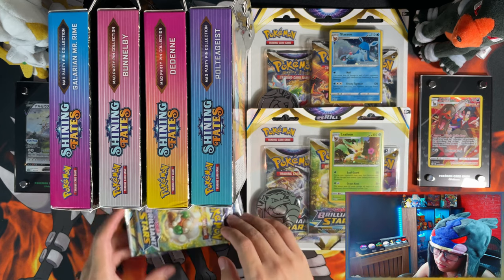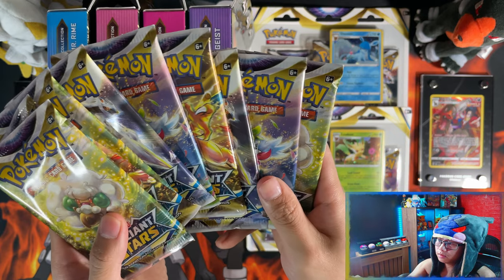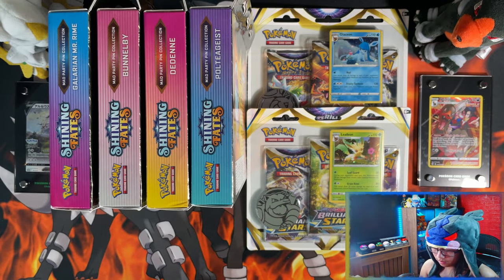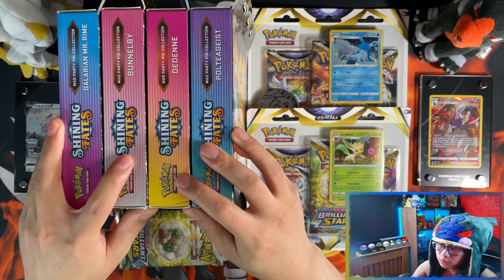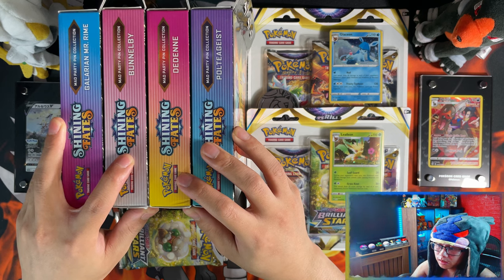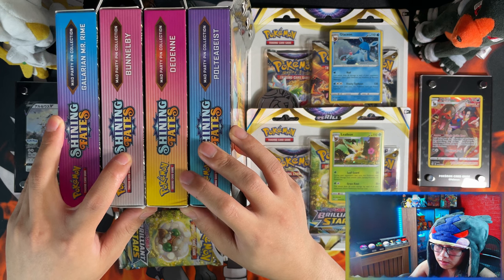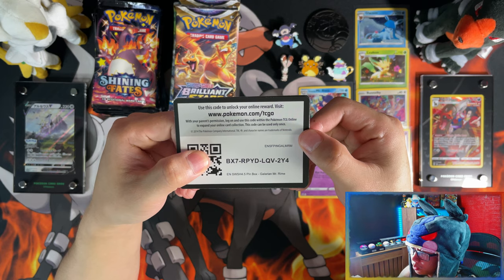We have two triple pack blisters from Brilliant Stars, about nine separate booster packs from a booster box, and then four boxes of the pin collection — I think this is the full set of pin collections from Shining Fates. Let me just crack these all open, put them on a playmat, and I'll be right back.